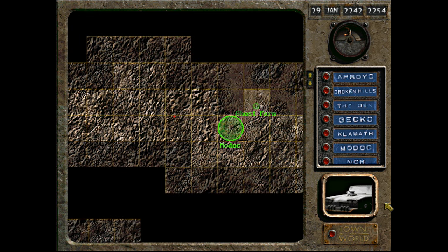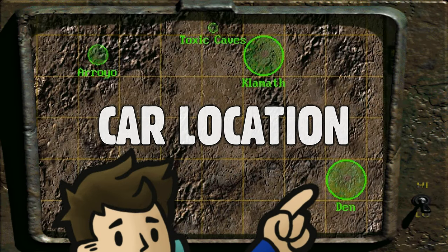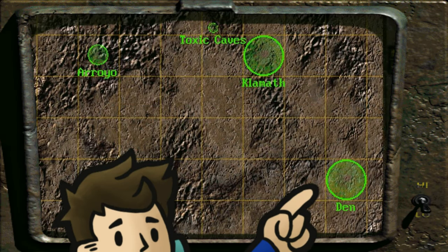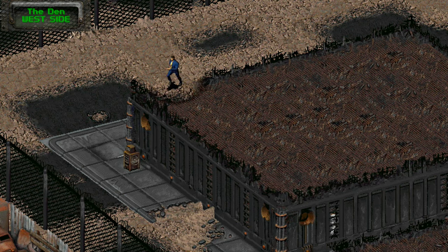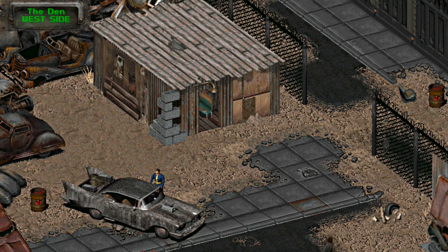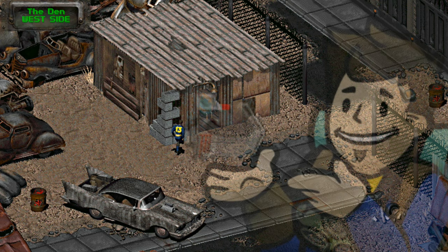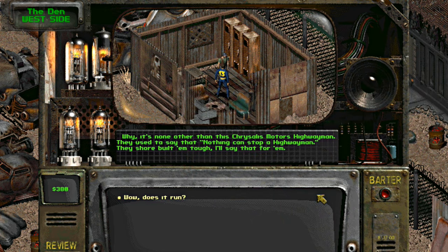Let's start by going to where the Highwaymen is located so you know where to go back to once you start finding parts. Before you get it in working order, you should know where the Highwaymen itself is parked. The car is found in the west side of the Den, a settlement just south of Klamath. It's in the care of a fellow by the name of Smitty. When asked about it, Smitty will reply that while most of the car is in working order, it still needs a fuel cell controller, and Smitty himself will need $2,000 to install the part and let you drive off with it.